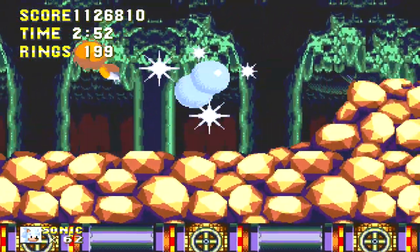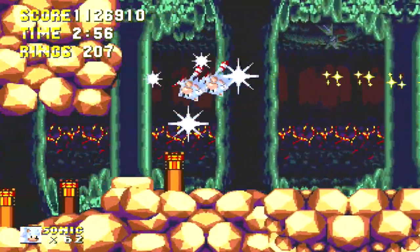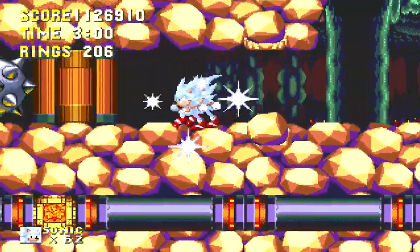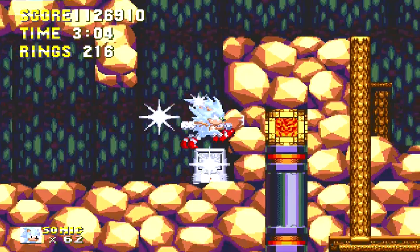Look what's in the background — there's the Death Egg. So yeah, after the failed launch attempt at Launch Base, it ended up coming back down to the floating island and actually landed on top of the volcano.